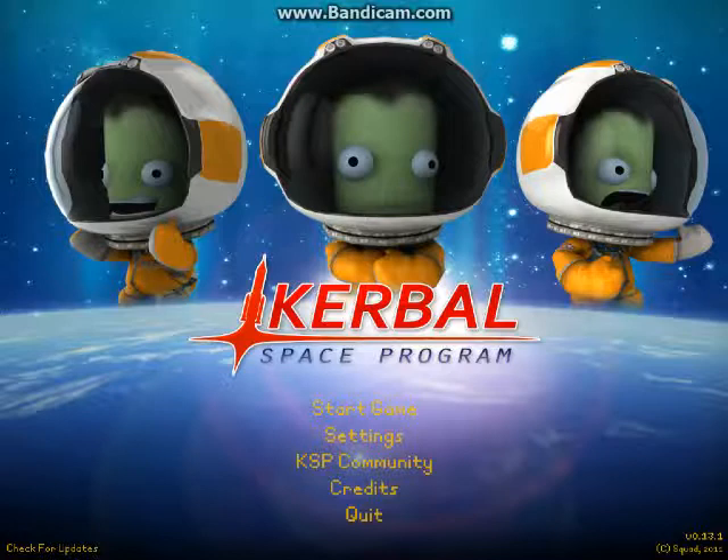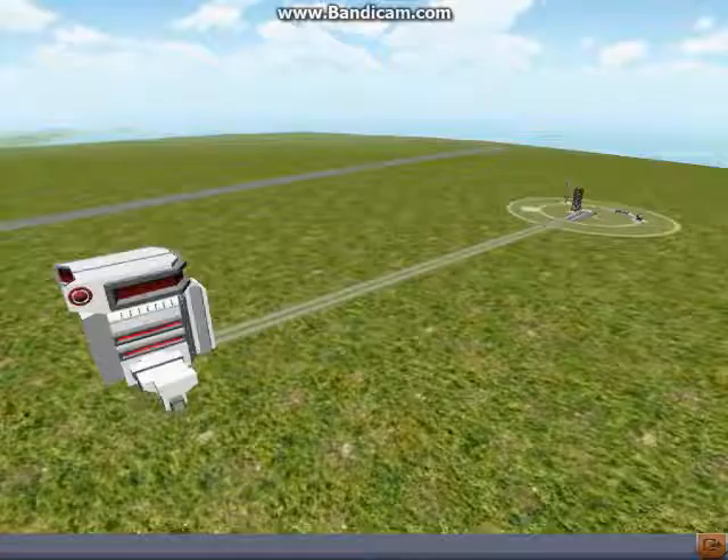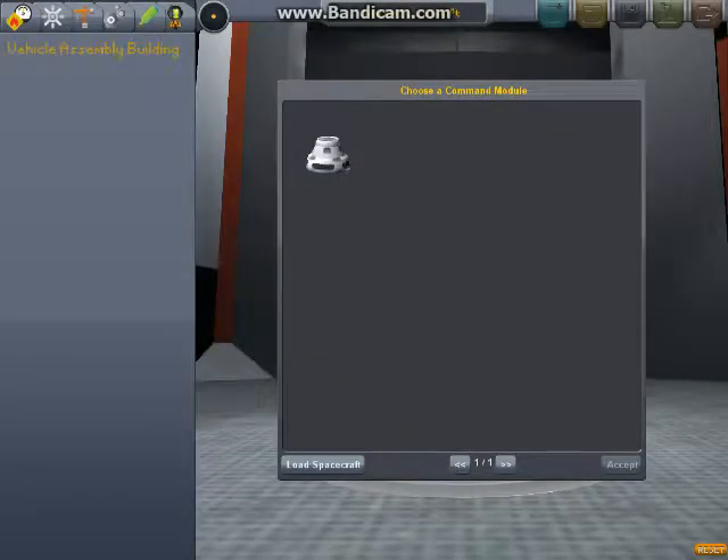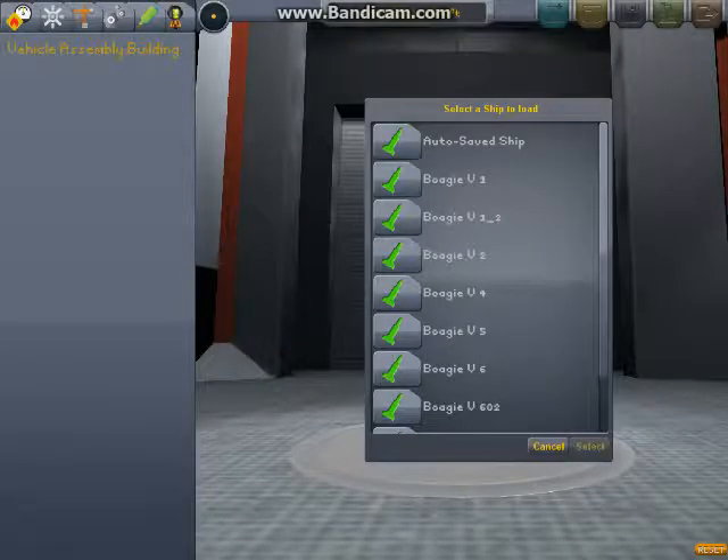Once again, for the third time, the Kerbal Space Program — I'm telling you I'm going to get into orbit. Let's go to the Space Center. From there we go to the Vehicle Assembly Building. Load Spacecraft. Let's go back to the 602.